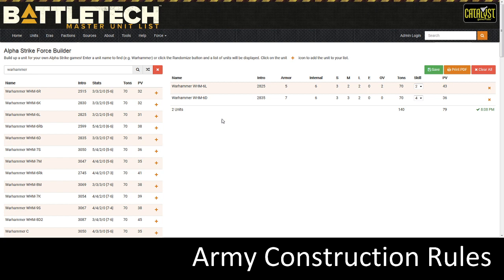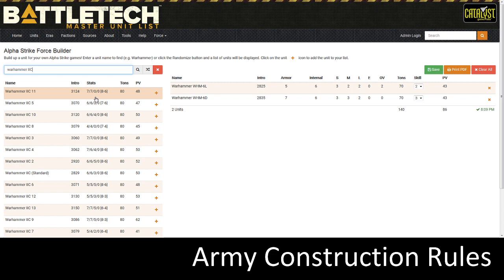I have a Warhammer 6L and a Warhammer 6D — not allowed to have two 6Ls. Now I'm adding a Warhammer 2C. You might say: Coach, you already have two Warhammers. But the Warhammer 2C is a different chassis — it doesn't have that WHM designation. It is a different chassis, so I can technically have two Warhammer 2Cs in my list to illustrate that you can have two mechs with Warhammer in the name but with two different chassis.